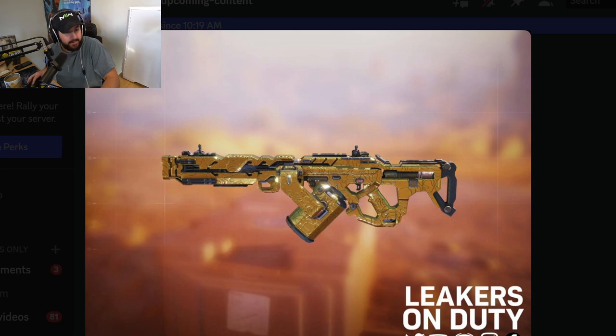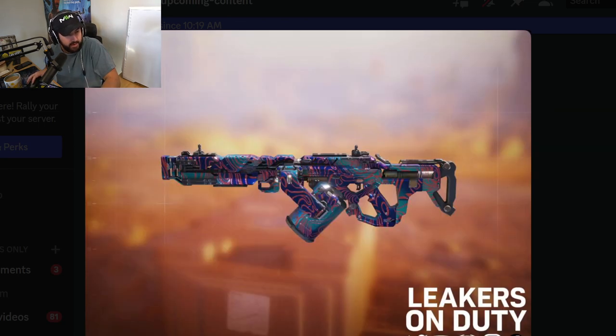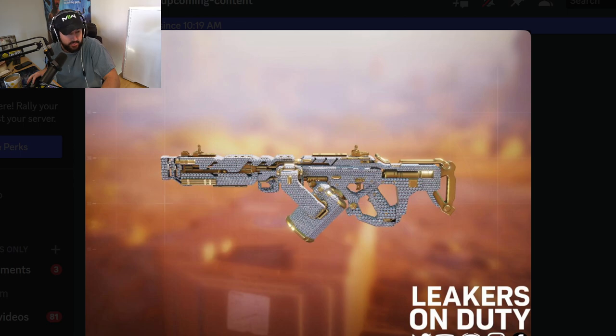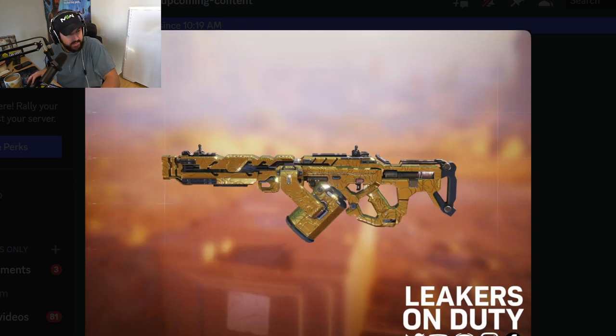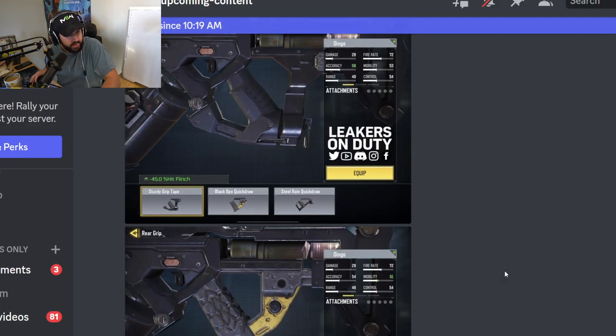There's a look at the Dingo with Gold, with Platinum, with Damascus. Ooh, Diamond looks clean. And the new Emerald skin as well — sick! I'm rocking with it.